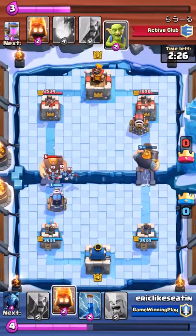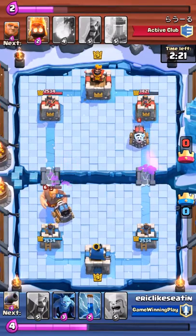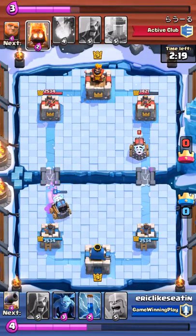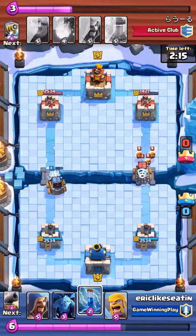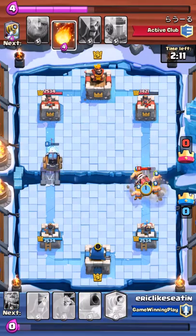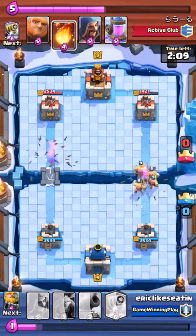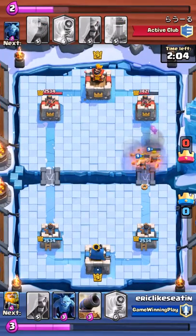If other troops start to bunch behind the giant, the sparky is also going to take them out. He sends minions to counter the sparky, so I play fire spirits to take care of most of those guys. The giant is gone before it hits the tower. On the right side, there's an enemy sparky with some fire spirits. I zap the fire spirits and do a successful barb drop against the sparky to counter it. Still no damage to either of my towers.